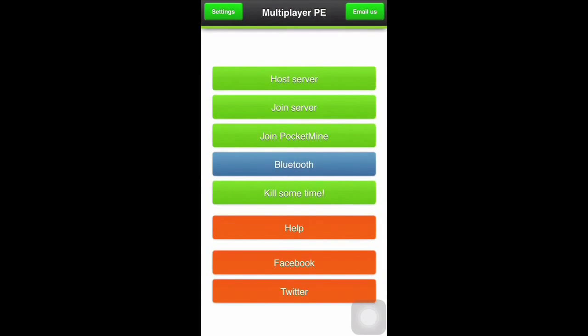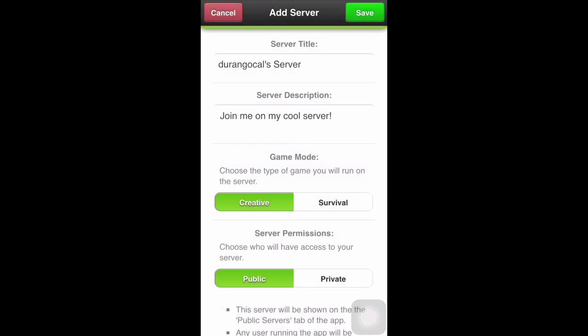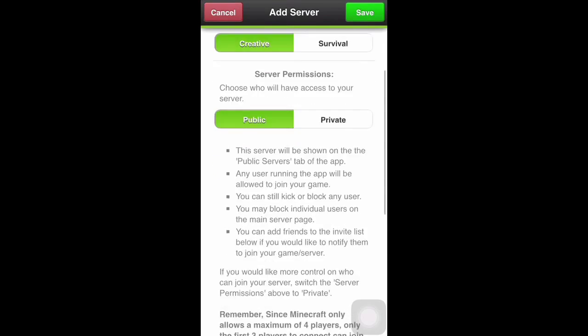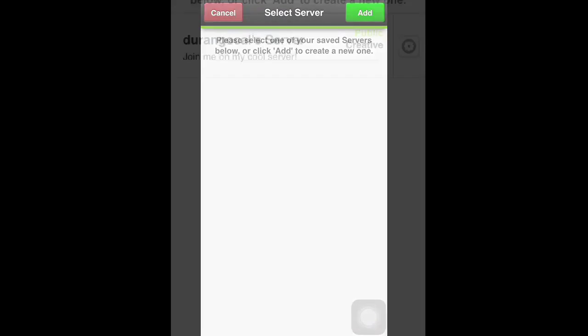If you want to host your own server, you first have to create your own server by pressing the Add button. You'll be presented with many different options. You'll be able to add a title to your server, a description to your server, and you need to pick the options according to what you want your server to be.